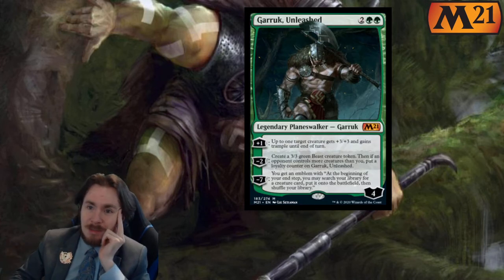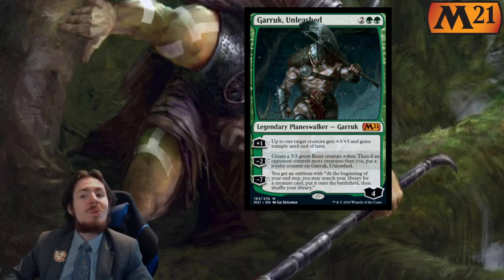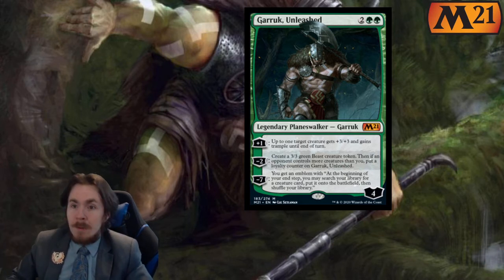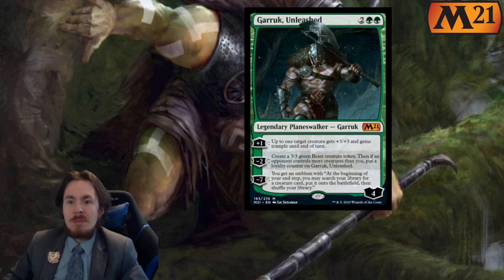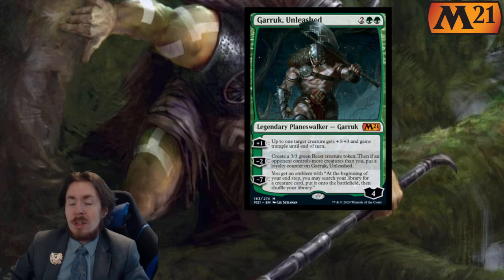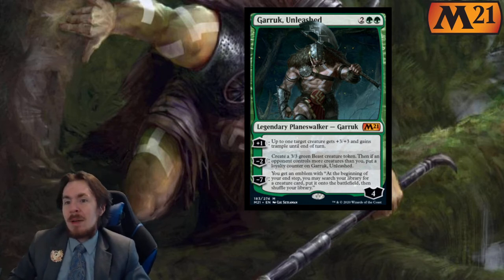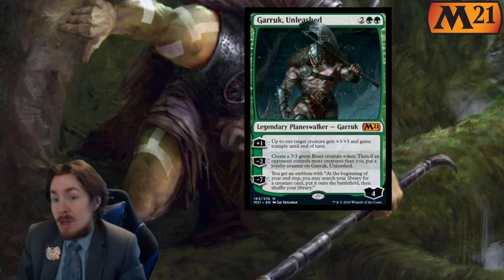Here's Garruk Unleashed finally. 4 mana for a 4 loyalty planeswalker. Plus 1: up to one target creature gets plus 3 plus 3 and gains trample until end of turn — giving free Giant Growth plus trample is something to keep an eye on. Minus 2: create a 3-3 Beast creature token, and if an opponent controls more creatures than you, put a loyalty counter on Garruk Unleashed — so it's potentially just a minus 1 to make a 3-3 if your opponent has more creatures after you make the token.